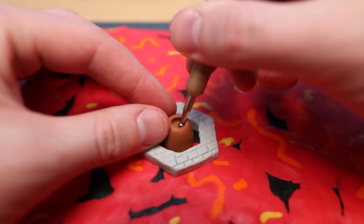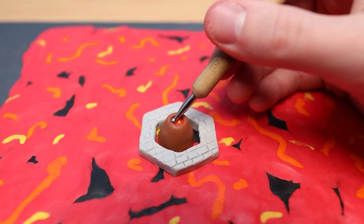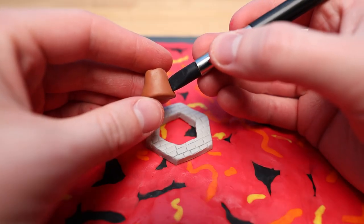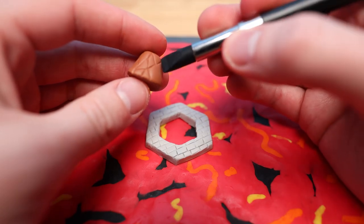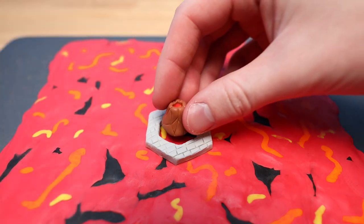So let's hollow out the center of it and start adding in some lava. First I added in a little chunk of red, and then on top of that, a little bit of orange and yellow that I can swirl together. At this point the volcano looks pretty boring, so let's add in a rock texture by making a bunch of random lines across the surface. That looks much better.